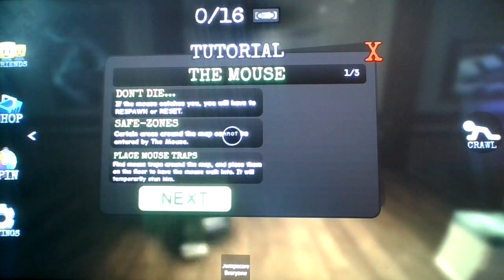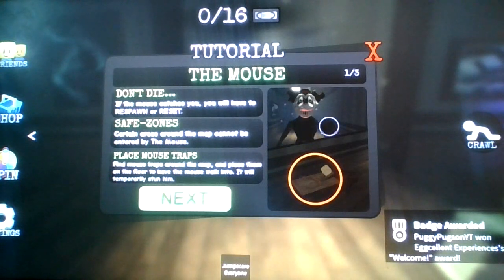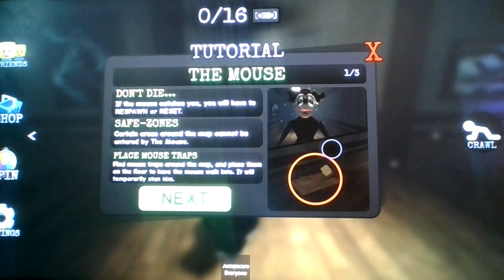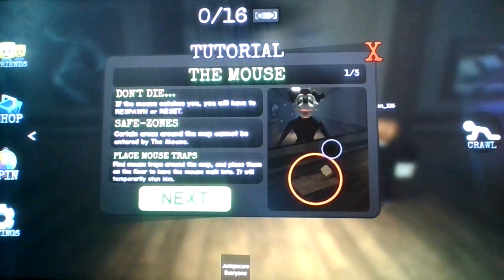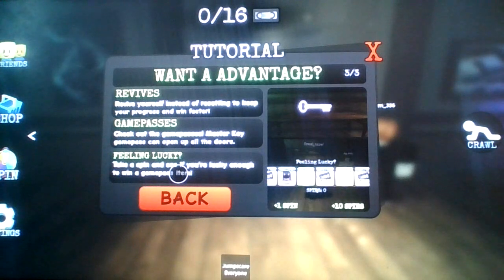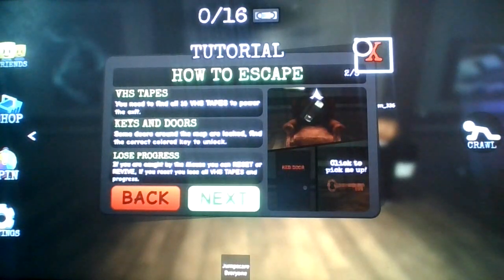Here we are in Escape the Mouse. Tutorial: if the mouse catches you, you will have to respawn or reset. Safe zones — certain areas around the map cannot be entered by the mouse. Find mouse traps around the map and place them on the floor to temporarily stun the mouse. You need to find all 16 VHS tapes to power the exit. Some doors are locked — find the correct color key to unlock them. If caught, you can reset and lose all VHS tapes, or revive to keep your progress. There's also a master key game pass that can open all doors.